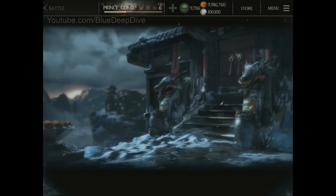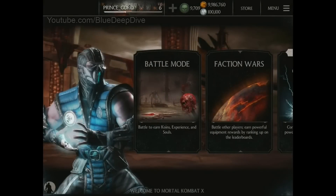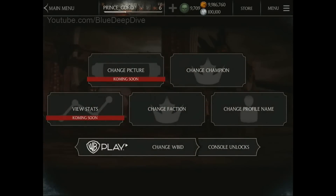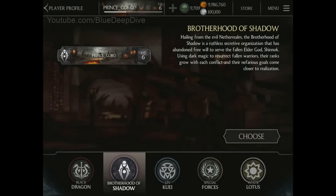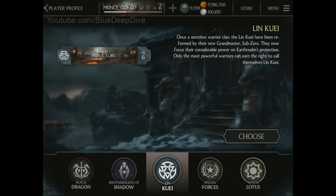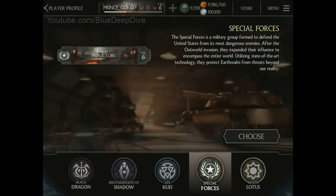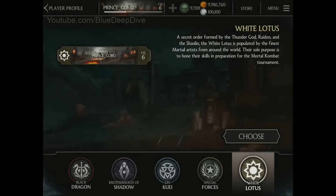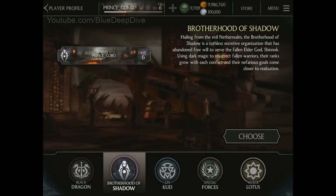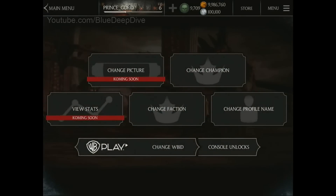You go from tower to tower. Now we're going to show off our faction select. This is the main menu of Mortal Kombat X Mobile. You'll see the nav bar up top. You can go ahead and change your faction. This is from my account, Prince Goro, and I'm currently on Brotherhood of Shadows. You can see we've got Black Dragon, Lin Kuei, Special Forces, White Lotus. I'm pretty sure that Brotherhood of Shadows is where it's at.